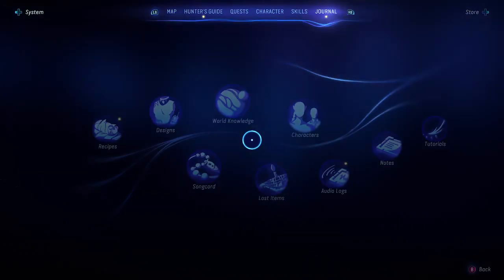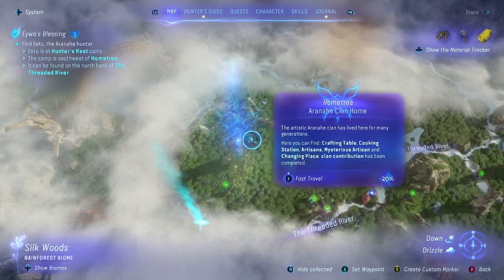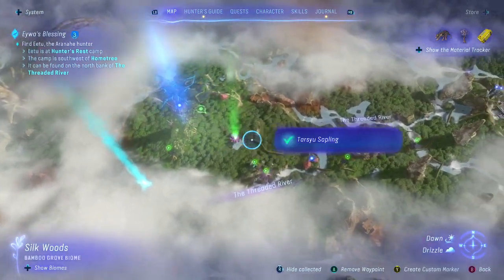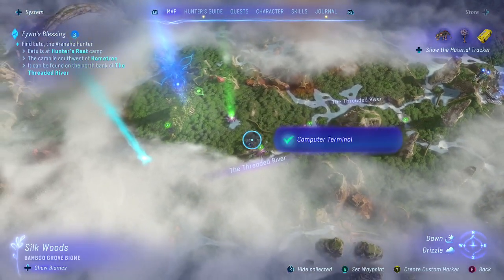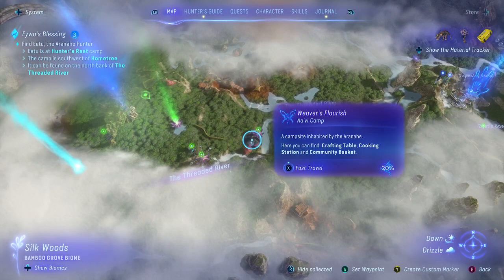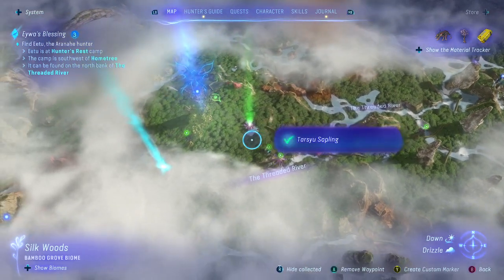First, let's go to our map. Right now I am over here in the Silkwoods area. If you look at the map, you can see that there are little dots. Mine are green right now because I've actually explored these areas. The little blue dots that you have will show you areas of interest that you will want to explore.